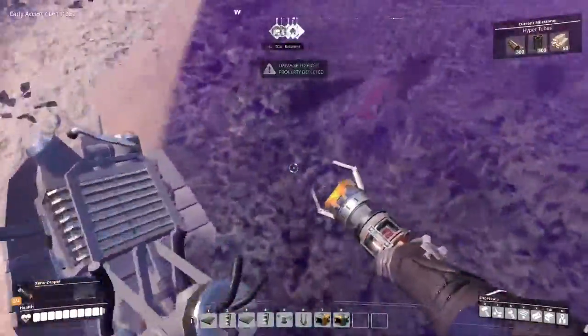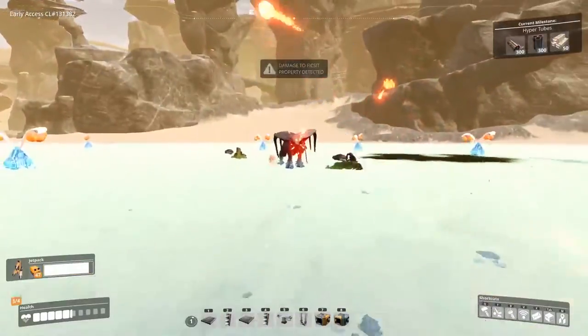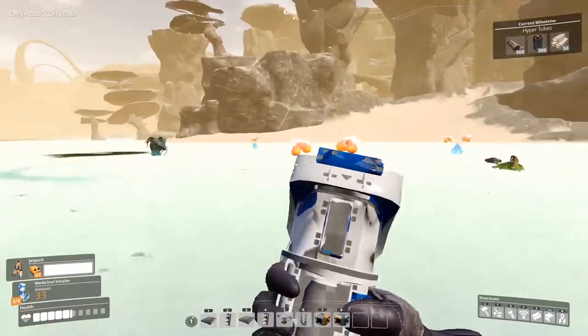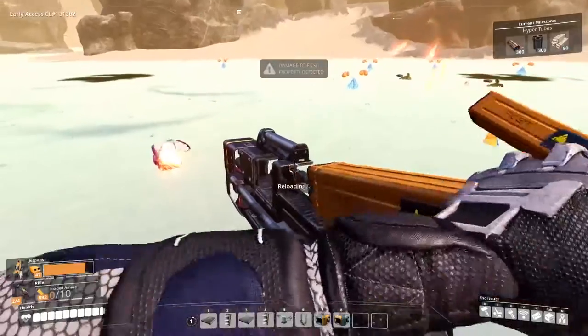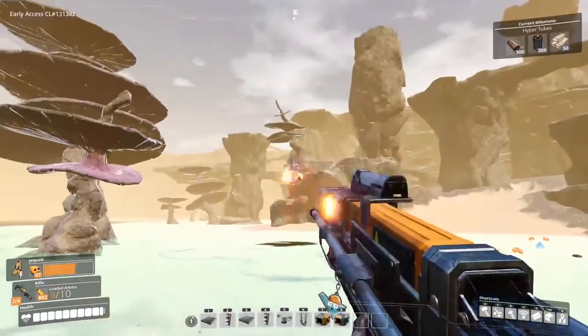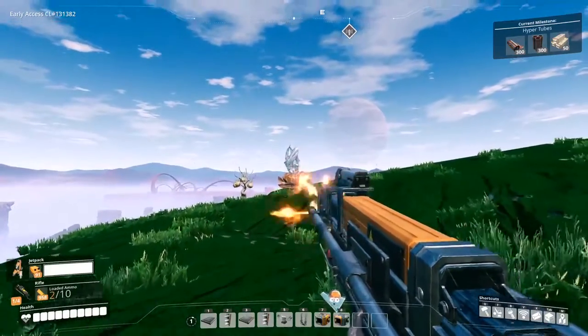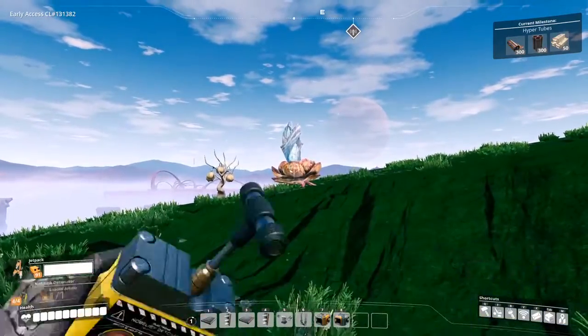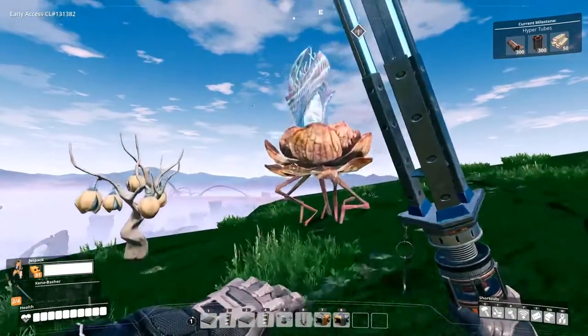The crab flies have 6 HP and only do 5 damage. I also want to mention the fish flowers — these things spit nasty gas at you and it does 5 damage per second, which is pretty terrible. You can remove the gas effect with a Nobelisk explosion.